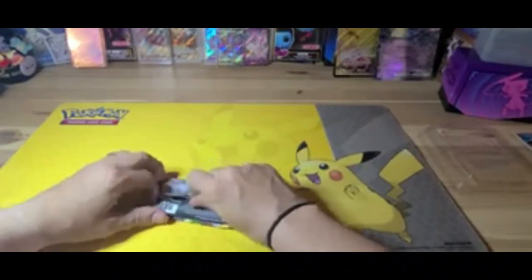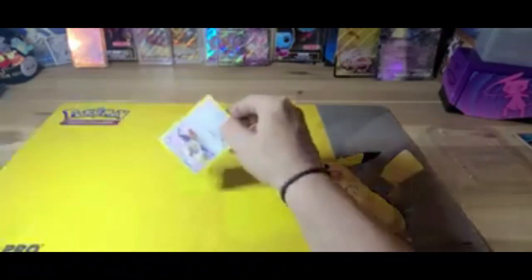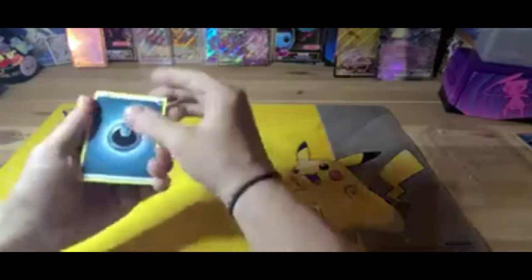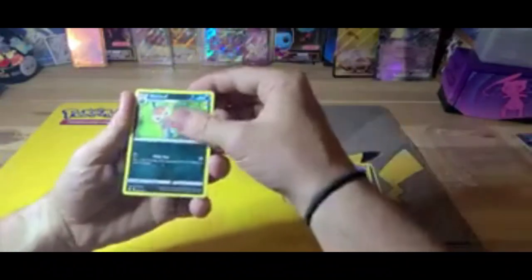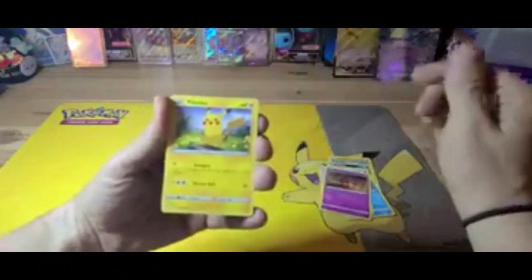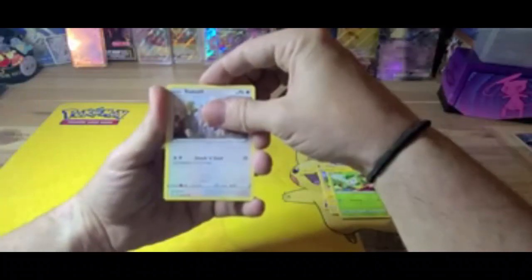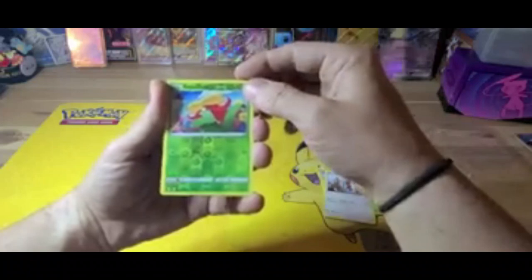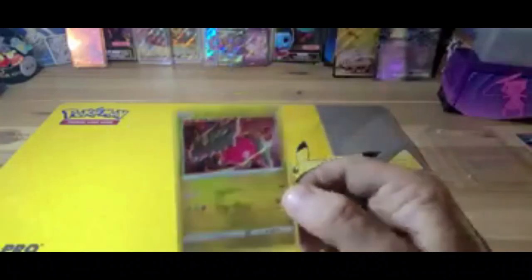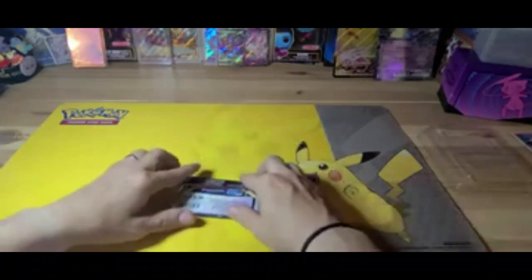Another Evolving Skies pack. Commons: energy, Froslass, Nosepass, Golduck, Rufflet, Pumpkaboo, Pikachu, Petilil, Sloth. Got a reverse holo Glimmet — Glimmet — and a hollow Regidrago!